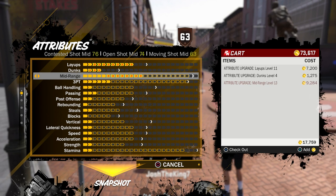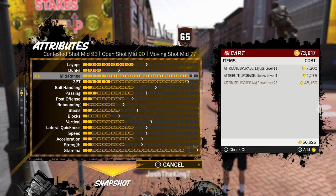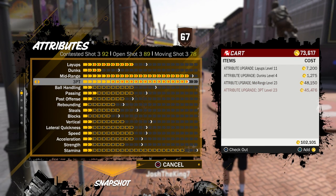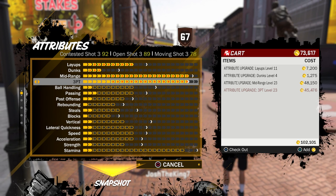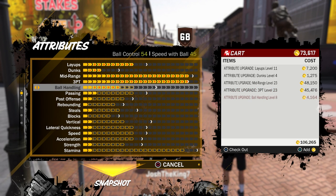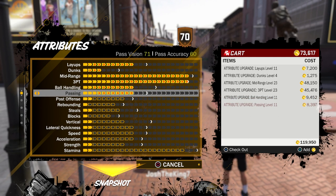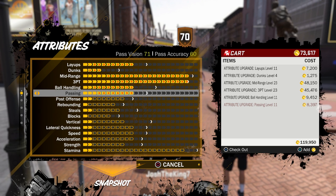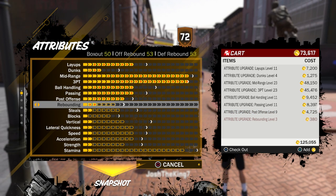His mid-range is great — open mid-range 90, moving 77, which is pretty good for a seven-foot player. For the three-pointer he has an 89 three and a 78 moving shot three, which is really good especially for a seven footer. Ball handling is honestly pretty high for a seven footer, and playmaking is pretty good — pass vision 71 is solid on a big that doesn't even have playmaking in their archetype.